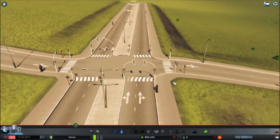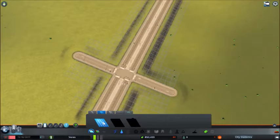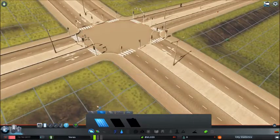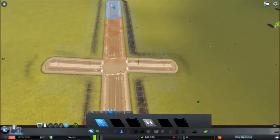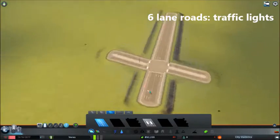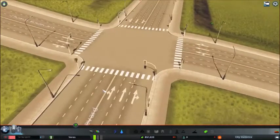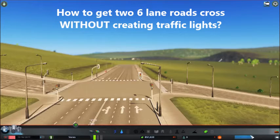The same happens when you make a four-lane to four-lane crossing — again we see traffic lights appear. With six-lane and four-lane roads, traffic lights appear as well. If you upgrade everything to six-lane roads, you will still have your traffic lights.